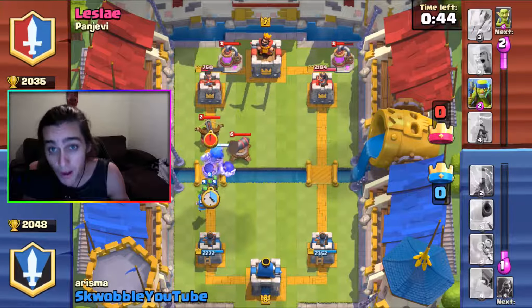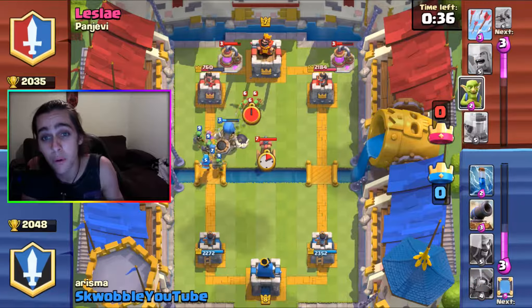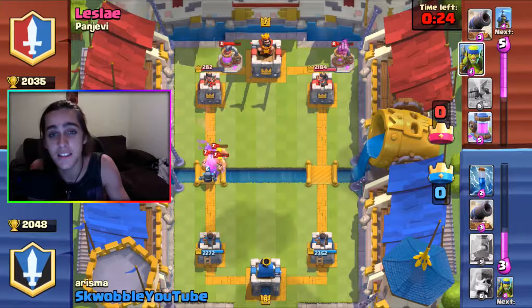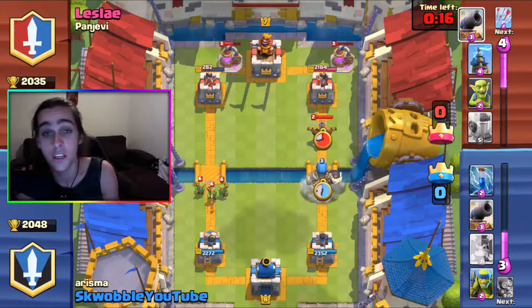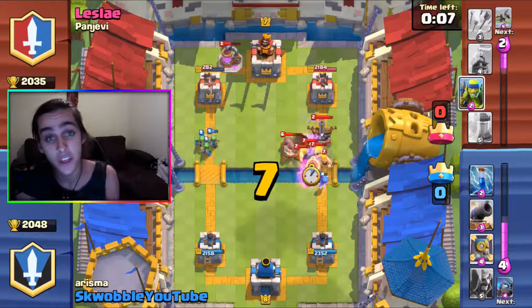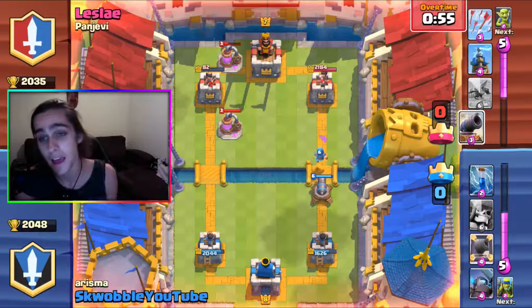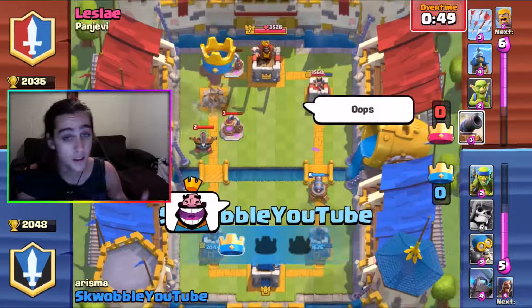The last tip is to remember what troops your opponent has. If you remember what they're putting out to counter you, you can re-counter it. Say they keep throwing Goblin Barrels — just Arrow them. Or if you drop a Giant and they always counter with a Tesla, wait for them to place the Tesla first, destroy it, then send in your Giant so it goes straight to the tower without getting pulled toward the Tesla, and you can get damage or even a crown.